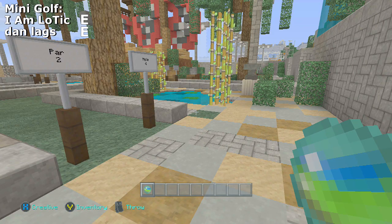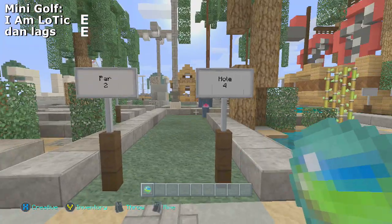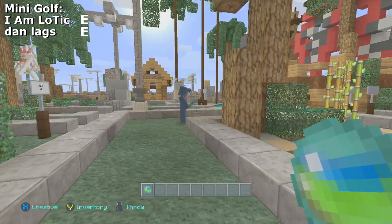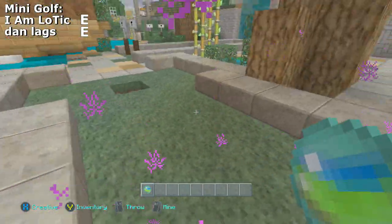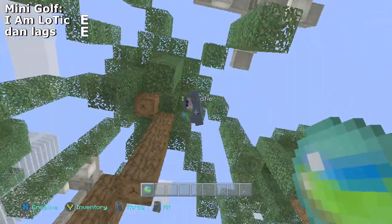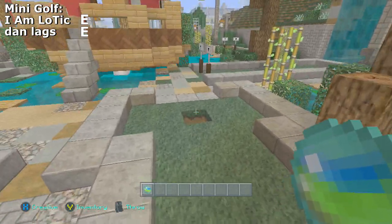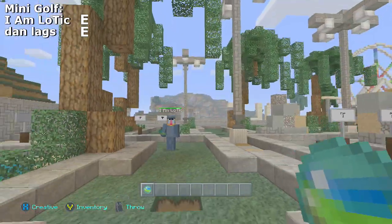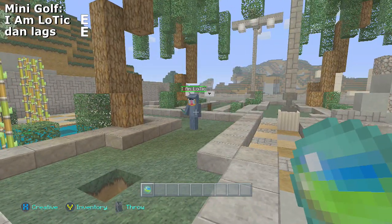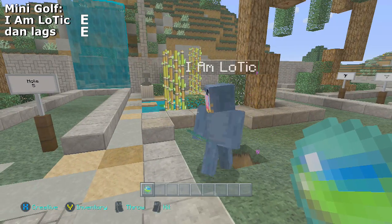We're not gonna go 10 under like we do on the ender pro golf course guys — this is a little bit more difficult. This is a par two and it's a hard hole even to just par it. Let me go for that right there — perfect, I am right on the edge of the wall. Here we go, let's go ahead and line that up. Good shot! I parred it, managed to save par — this is a hole you usually bogey. You got it too, nice job!